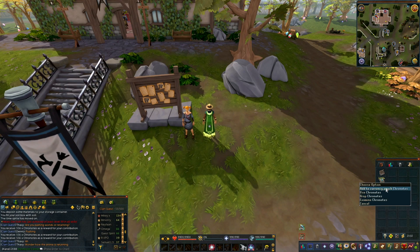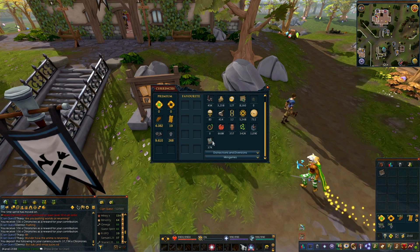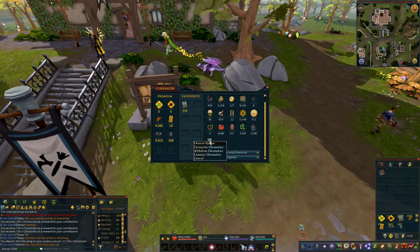And finally, last but not least, the one everyone's been waiting for — Chronotes can now be added to and used from the currency pouch.